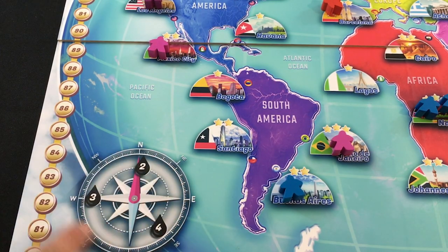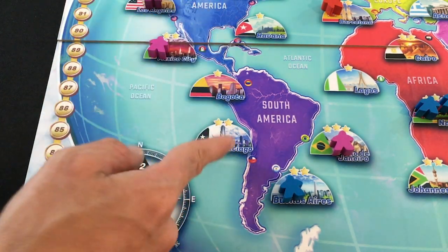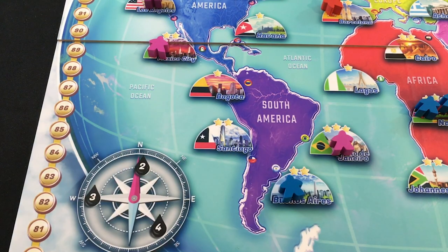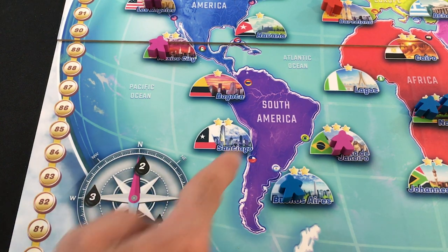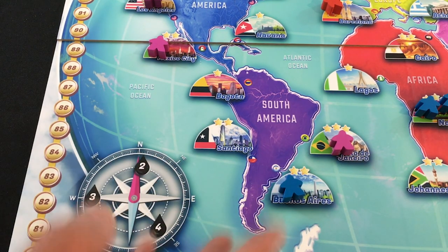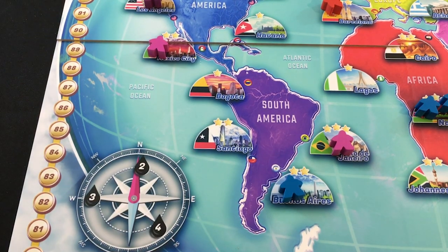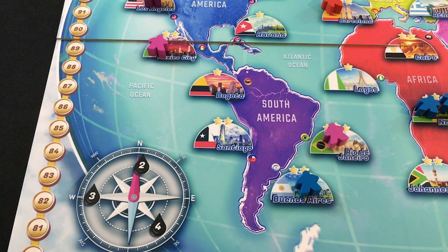Fuel costs are summarized by a little compass. Going north or south only — like North America to South America, or Africa to Europe — costs two fuel. Going west to east, such as South America to Africa or Asia to Europe, costs three fuel. Going diagonally, like Africa to North America (my Nairobi-to-Los Angeles flight), costs four fuel. Flying within the same continent costs just one fuel, like Buenos Aires to Rio de Janeiro. In solo/co-op there's another option for that called a charter flight, so you won't see intra-continent flights much.